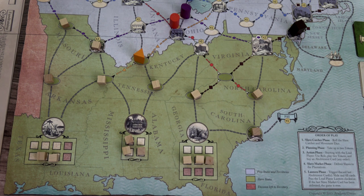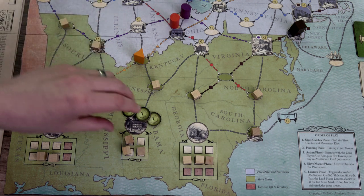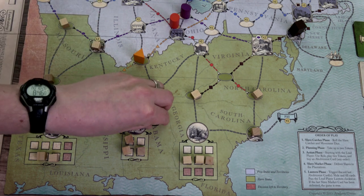Movement two goes here, and movement three goes here, pulling the square slave catcher one space forward. He's getting close — he'll come into Virginia next, then Georgia. For the second token, I'll use the fundraising token and generate one, two, three, four, five, six, seven, eight bucks. That is amazing! That means we'll be able to buy a support token next round. Combined with what we have, that's 17 bucks total.